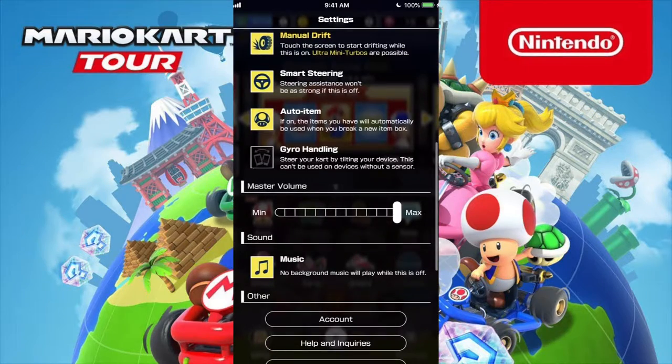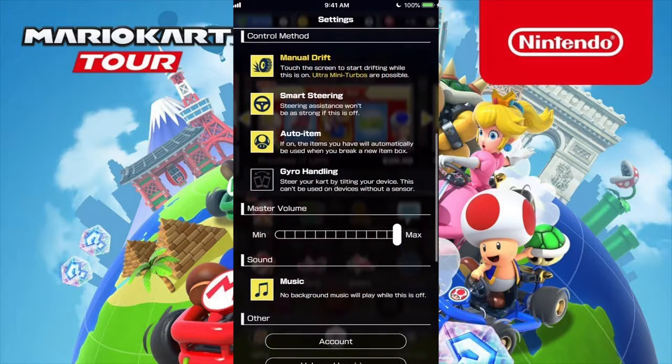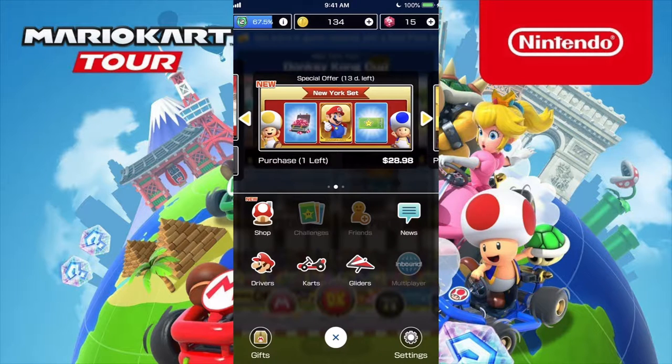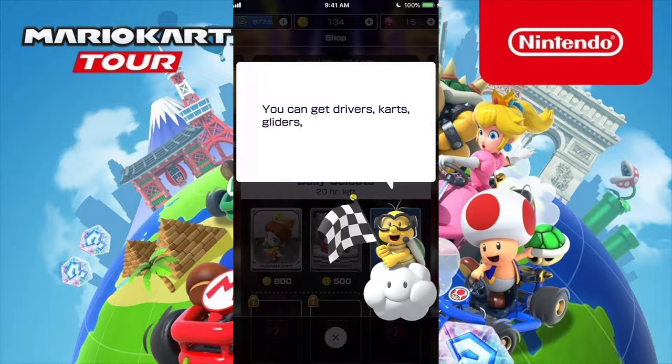We're going to turn up the volume. Gyro handling is not going to help us at all. You have to link your Nintendo account to this game; if not, they will probably ask you to create an account. And of course, being a mobile game, there is gacha involved. So if you're the kind that dislikes pay-to-win games, I guess this is one of them.